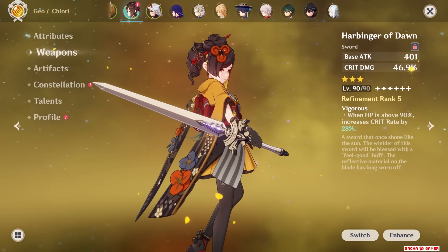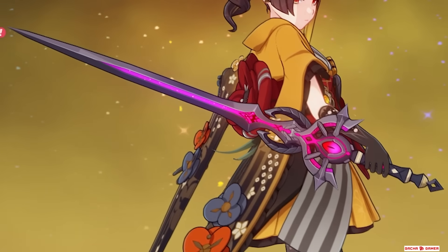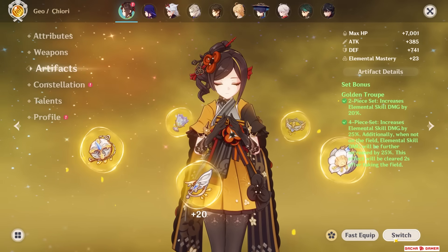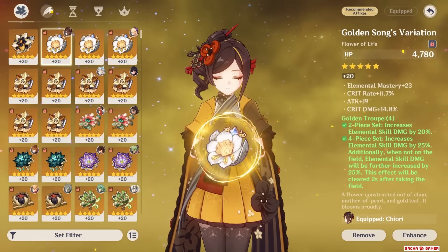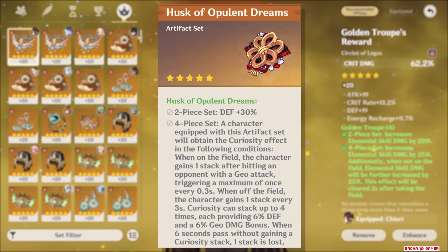She's equipped with a fully refined Harbinger of Dawn sword, but later on it will be compared to Cinnabar Spindle, Festering Desire, and her signature sword, while her main artifact set for this showcase is going to be Golden Troop. Husk of Opulent Dreams is not that far behind — I just use Golden Troop because of stronger substats.